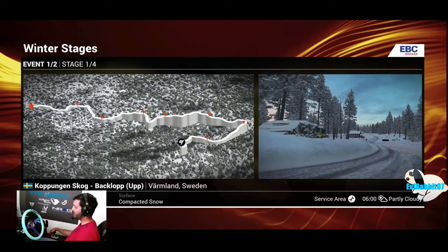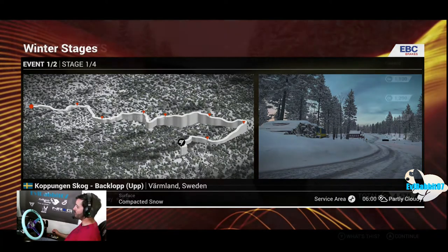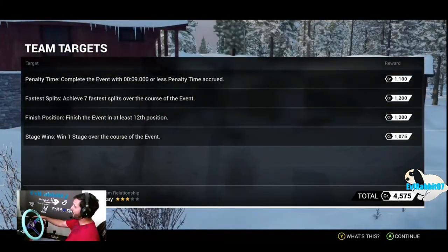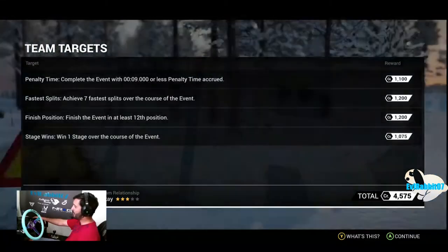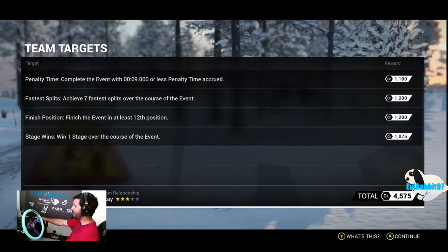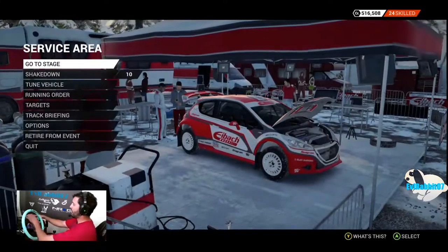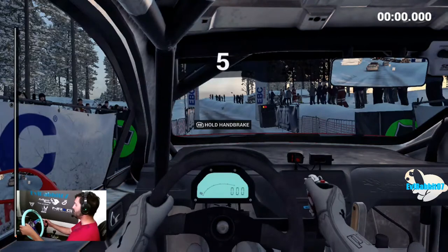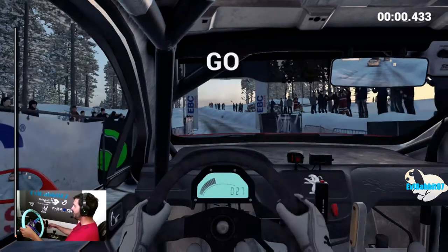3.74 miles, 164 feet of elevation, compact snow. I haven't raced a snow rally in this game yet, so this should be interesting. Team targets: complete the event with less than nine minutes of penalty time, achieve six fastest splits, finish in at least 12th, win one stage. We're gonna get a shakedown here because I don't know how this car drives. Oh, I like the interior though — four, three, two, one, go!